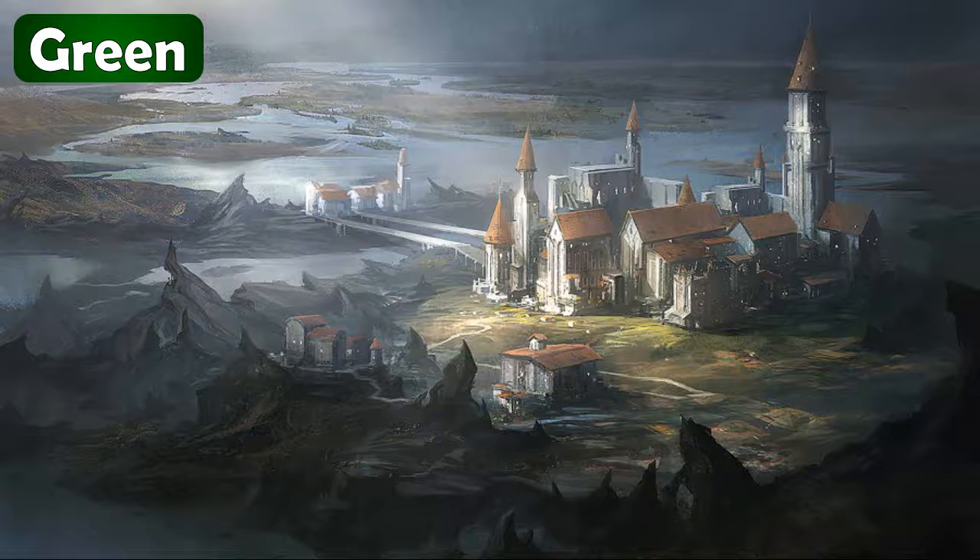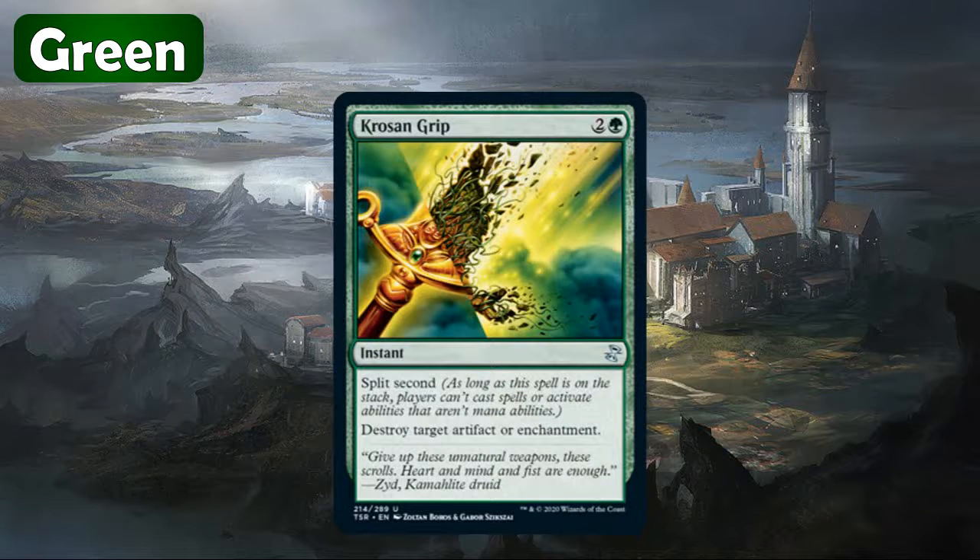We're actually going to start things off with an uncommon. Krosan Grip is being printed at uncommon, which is pretty great. This is a pretty widely used spell in Commander — maybe a little bit more used in the past than it is now — but still pretty relevant and a great reprint at uncommon.